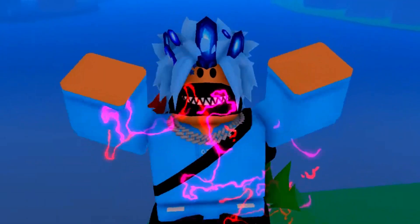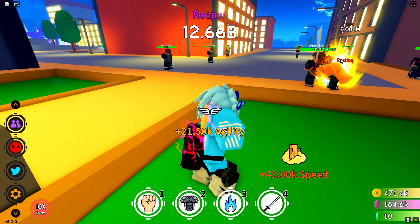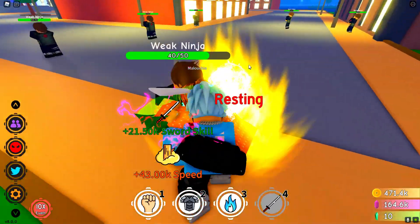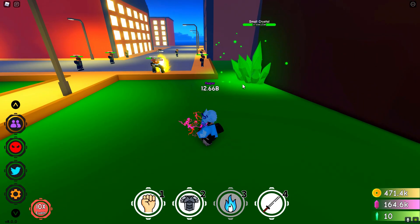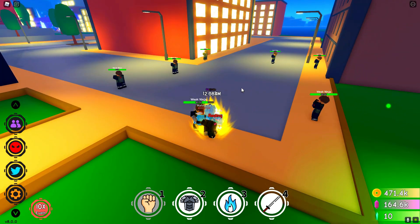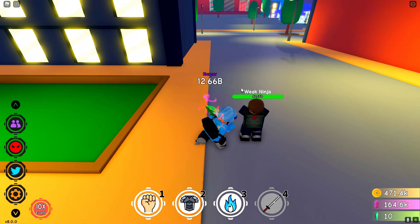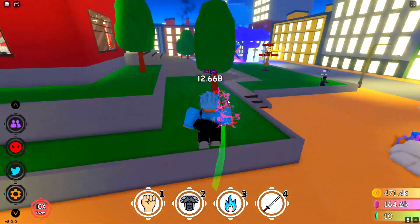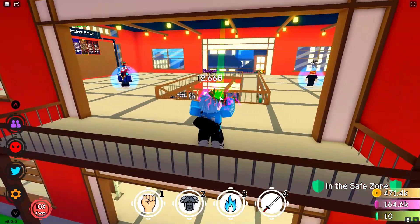That is like every single working code. Pretty sure every other code is expired so don't even bother trying to redeem the other codes, because more than likely they are going to be expired. And yeah that's every single code. Now I'm going to kill this guy — why is he not letting me kill him? What is going on, is the game bugged out or something? There we go, we killed him. This game's a little buggy — why am I not doing any damage to the weak ninjas?